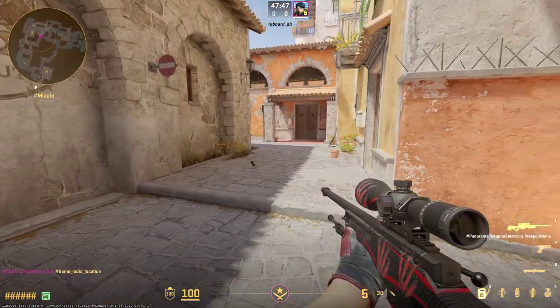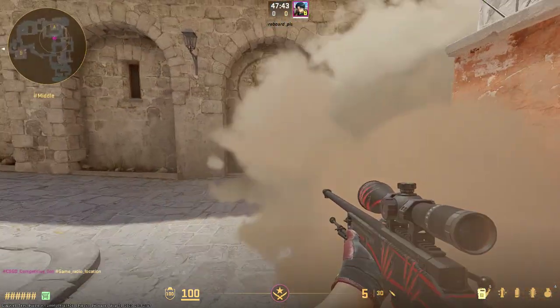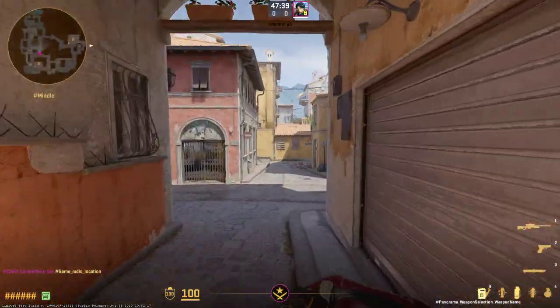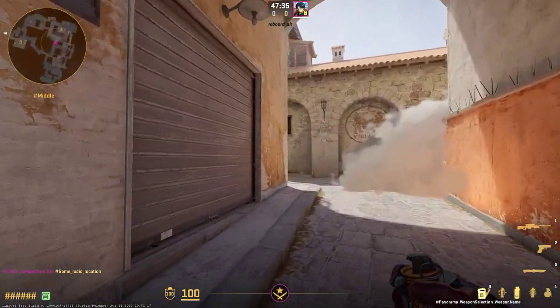The smoke will bounce on this wall right here and run perfectly into short. It's a bit closer but will give you a perfect smoke to cross towards long. And you can do more of a pop right here where you throw a smoke, throw a flash, and then pop fast into short.